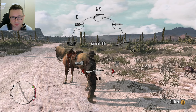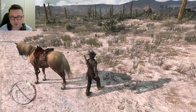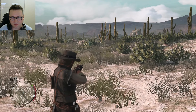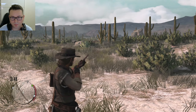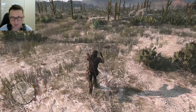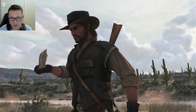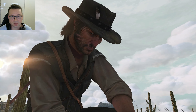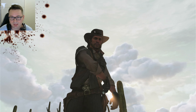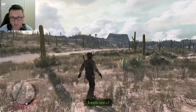We can hunt — just like in Red Dead Redemption 2, you've got different guns. You can skin animals and get skins and meat. There we go, I've got some meat now.